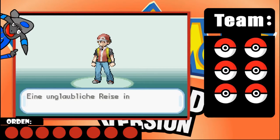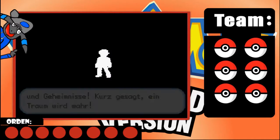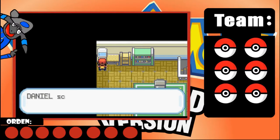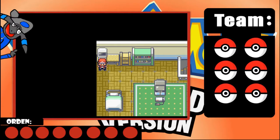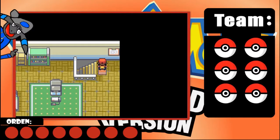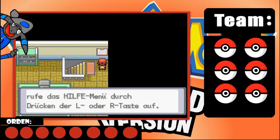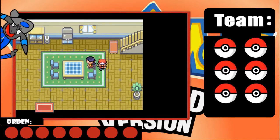Daniel, an incredible journey in the world of Pokémon awaits you - a world full of wonders, adventures, and mysteries. In short, a dream come true! Oh yeah, five minutes already gone. I'd say let's check the PC and grab an item - a potion - because who knows, maybe we'll need it at the start. Oh, a console - Daniel is playing. OK, the journey can begin! Super, now the journey can start! There's a message: if you get stuck, open the help menu with L or R.